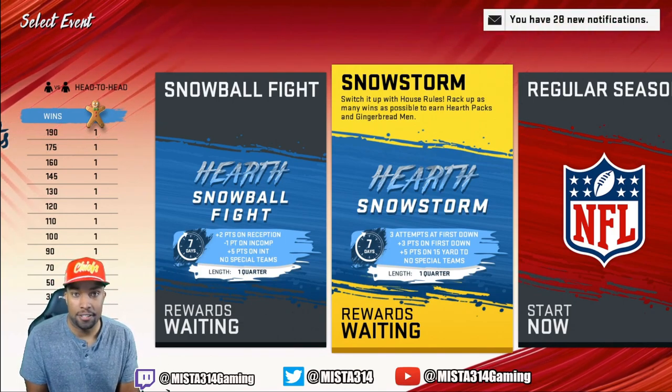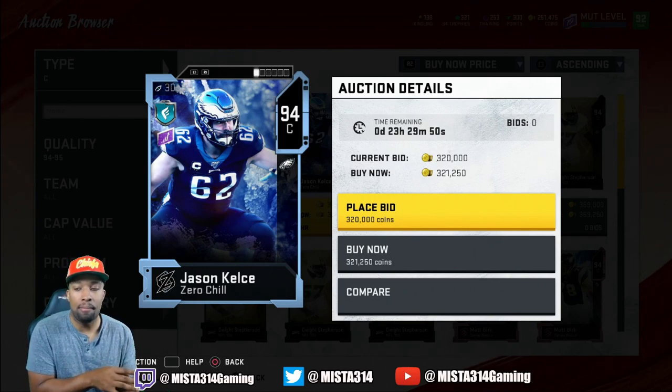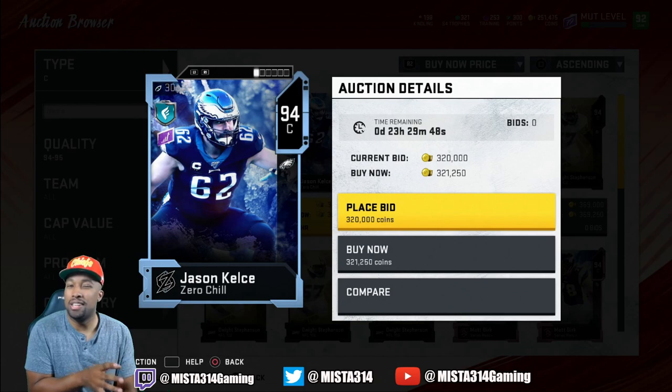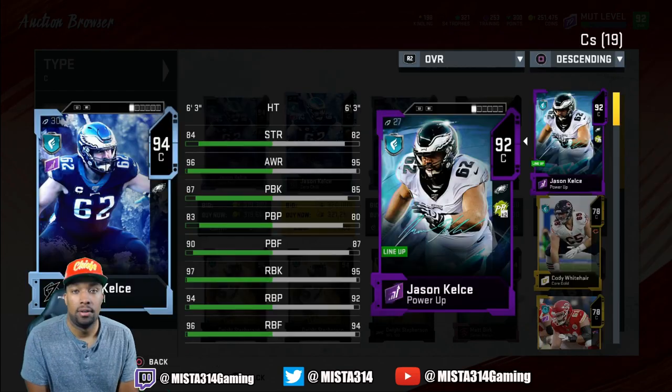They gave us a brand new Jason Kelsey center card. For me this is great because the Signature Series Redux Jason Kelsey is actually my starting center. His strength isn't that great but his run blocking stats are ridiculous, and they just gave us an upgrade. Let's see what he's looking like.